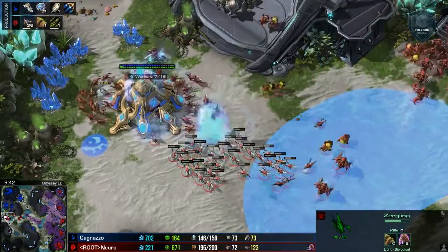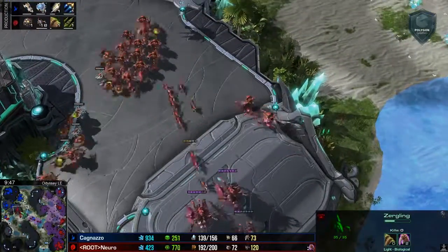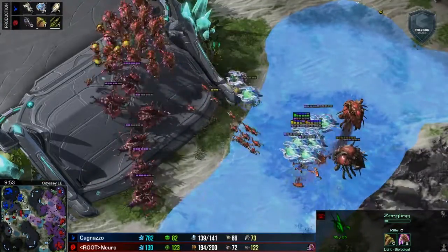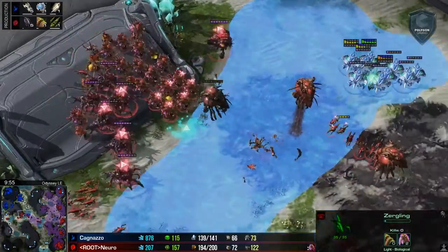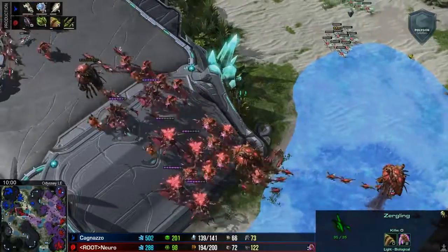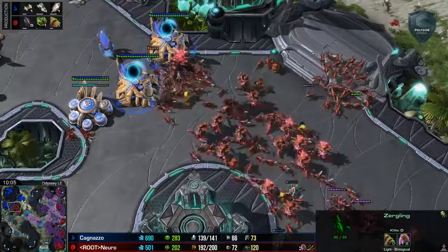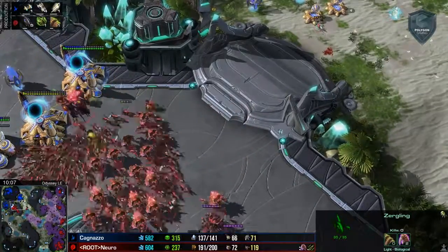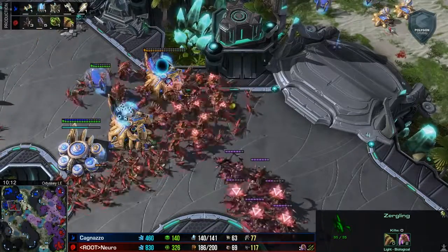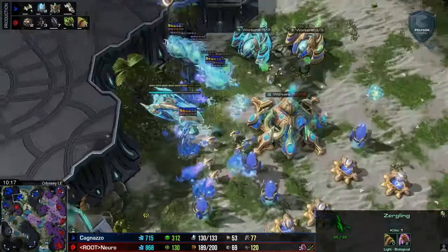Very careful not losing any of the banelings. Now the lings, banelings, and hydras are going to be swinging over here, with some queens coming as well, engaging these oracles. We've got a great concave here. The oracles are trying to use their mobility to get away, but Nuro, not choosing to chase a kiting force, is just going to split push right into the natural — and by split push I mean it's like a split in chess where no matter what, your opponent is going to be forced to lose something.